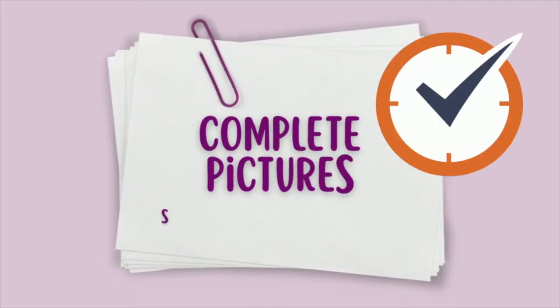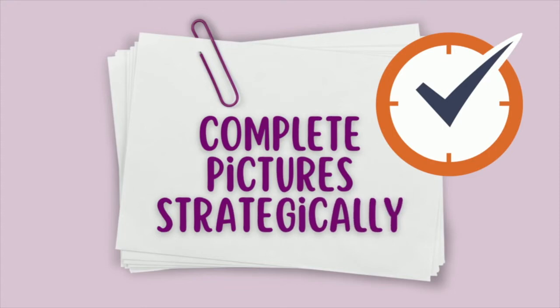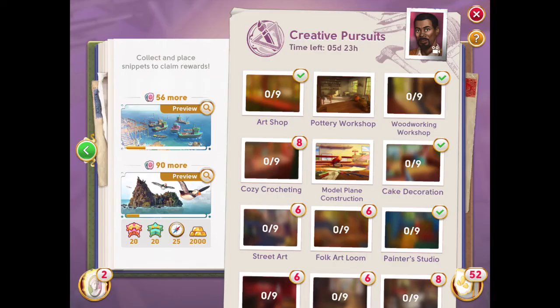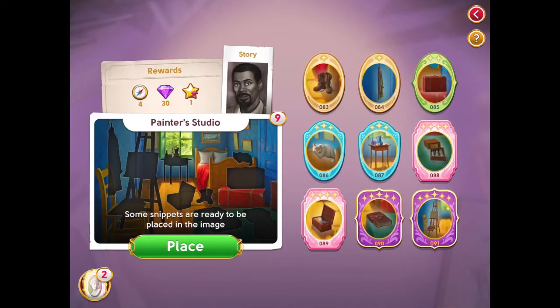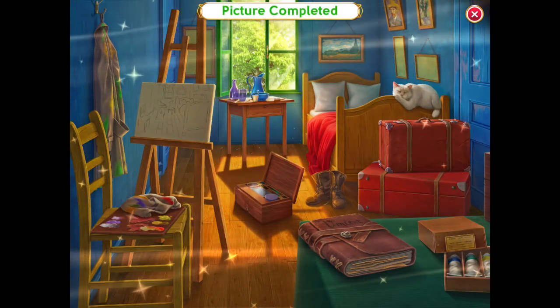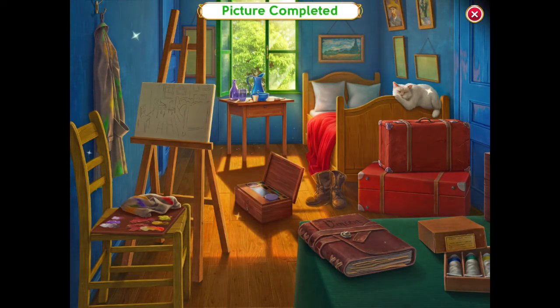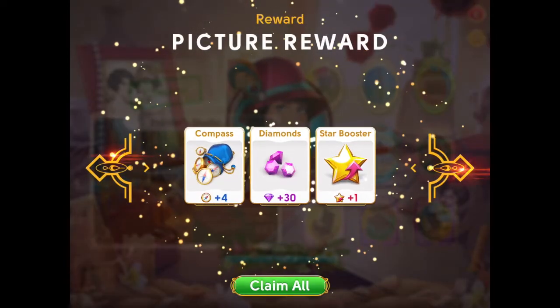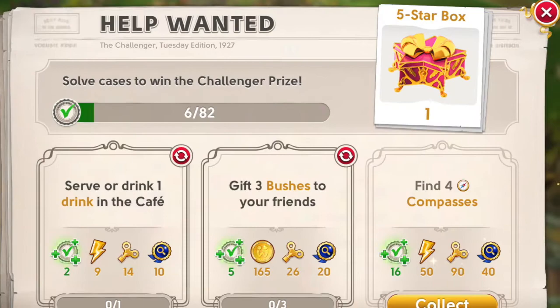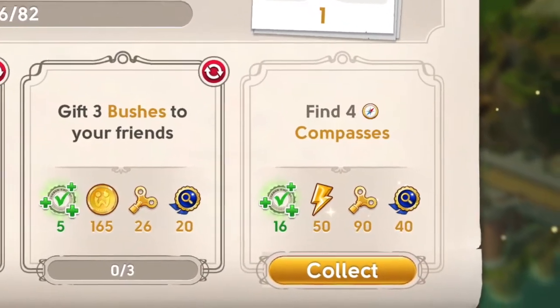The next tip is to complete pictures strategically. For example, here we have a help-wanted case to find 4 compasses. We know that completing the Painter Studio memoir picture will give us 4 compasses. Although I had found the snippets, I didn't place them on the picture until I saw this help-wanted case. In this way, I can use this Painter Studio picture to complete the help-wanted case and get the rewards.